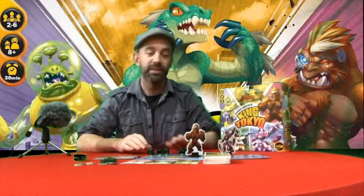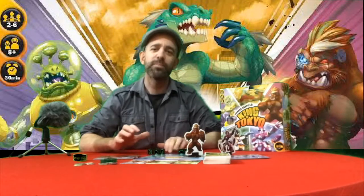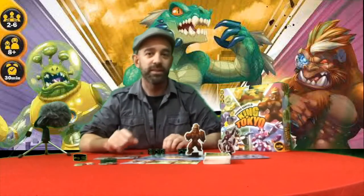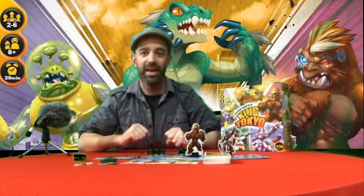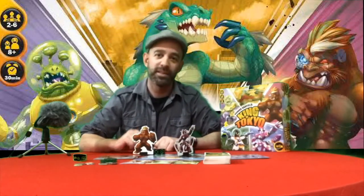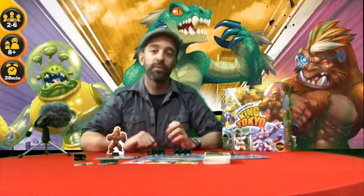Play goes around the table with monsters racking up victory points, dealing damage, and trying to keep their own monster alive. As play continues, monsters will be eliminated — either leaving one monster alive as King of Tokyo, or a particularly sneaky player may reach 20 victory points without killing all opponents. In either case they are the King of Tokyo, with bragging rights and usually plenty of time left to re-rack and play a second round.